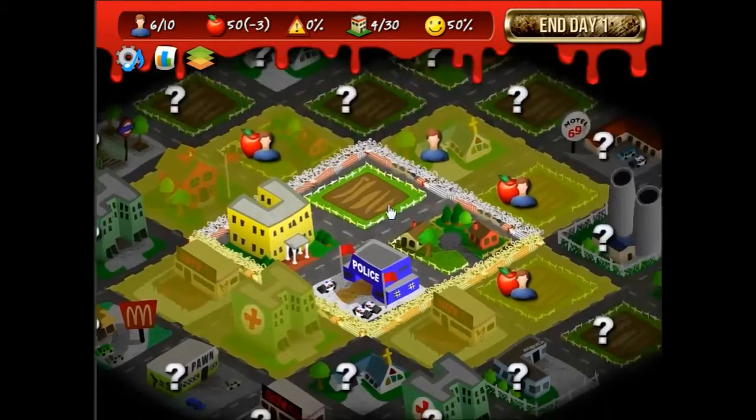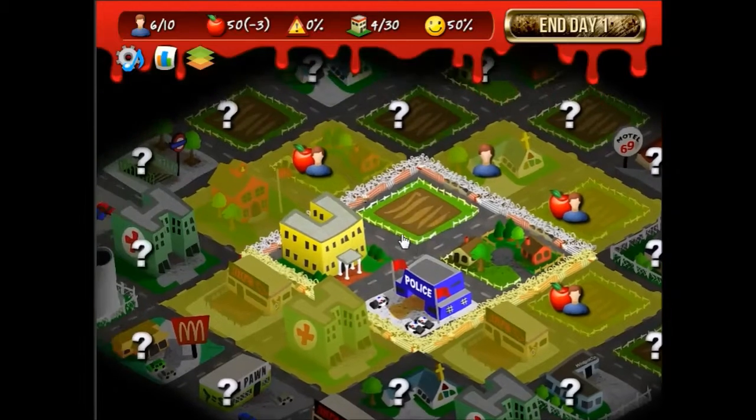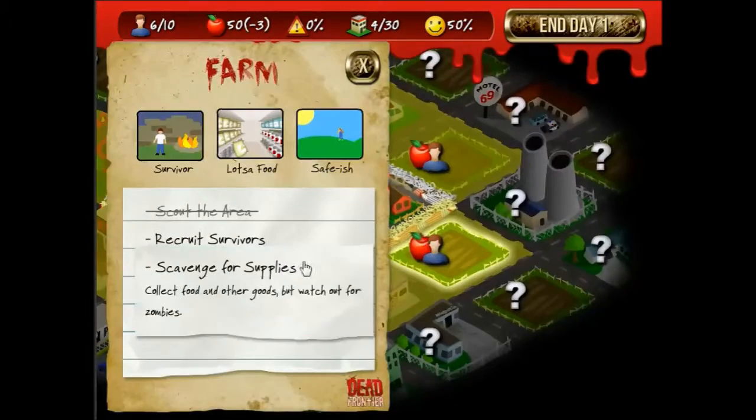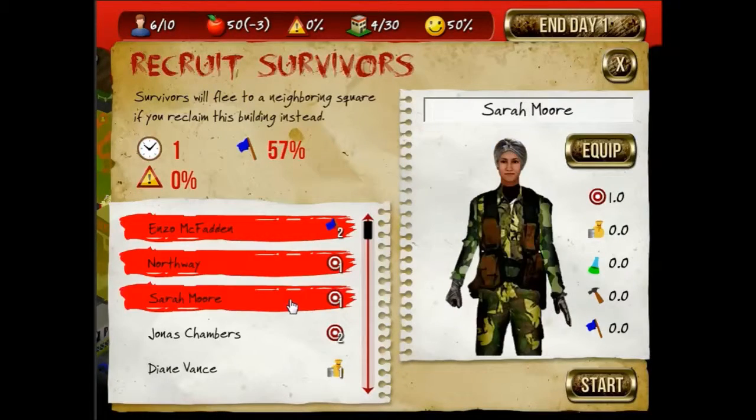You can scroll over an area to see if there's anything there besides zombies. I'm going to leave that on. I'm already in the negative for food, so I'm going to go ahead and recruit.